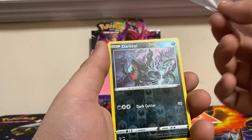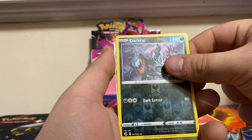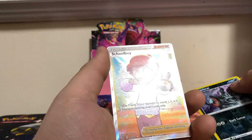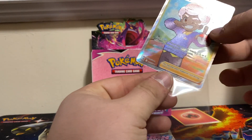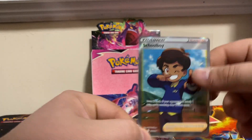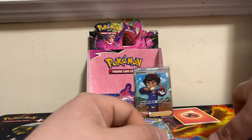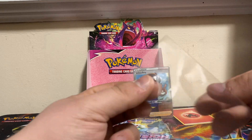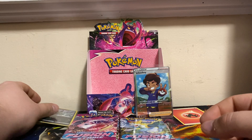Ask and you shall receive — I asked in part 1 for a Reverse Darkrai, and we got the Full Art Schoolboy! School Boy Full Art — let's sleeve that. So we got 2 Full Arts in this box, that's pretty nice. We got another one. Let me sleeve my Darkrai though. That's my boy.